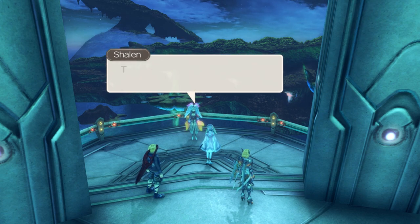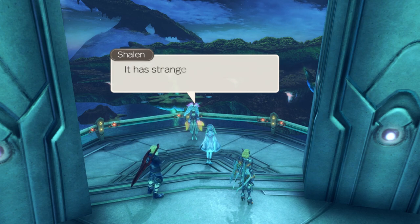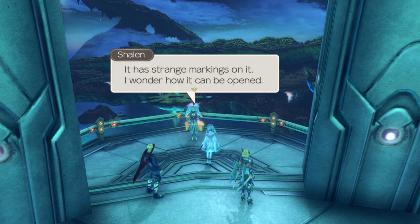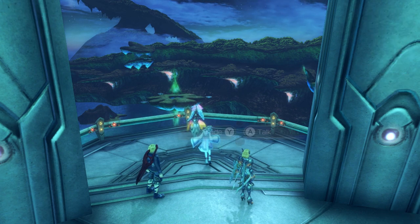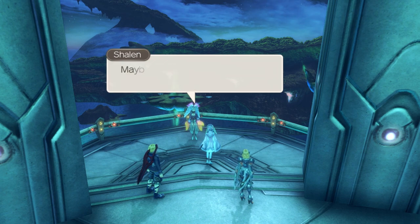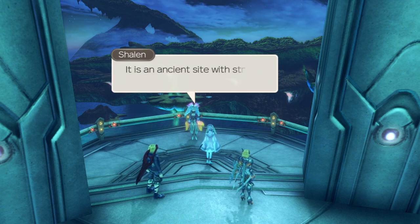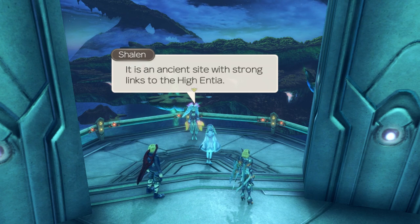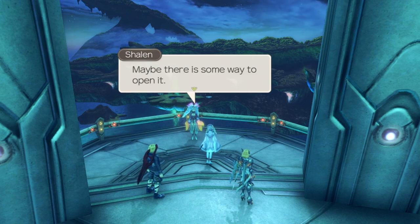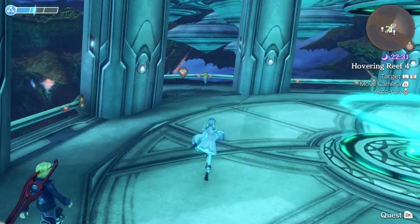Do you know about the door yet? There is a sealed door at Cromar Coast south of this lighthouse with strange markings on it - I wonder how it can be opened. History is not one of my strong points; maybe only members of the Ministry of Research can open it. It is an ancient site with strong links to the High Entia here. I feel like you're just repeating yourself over and over.